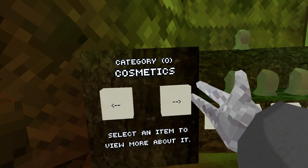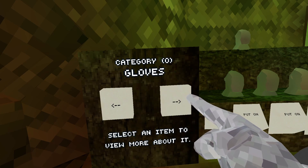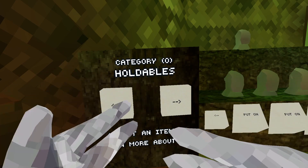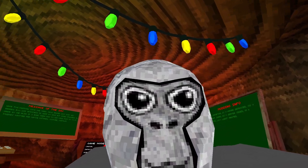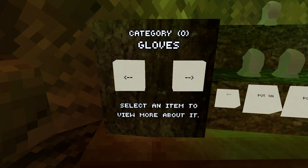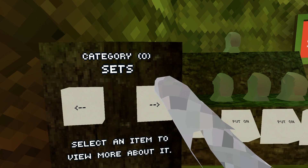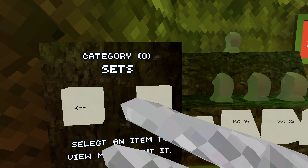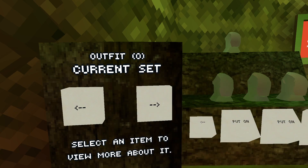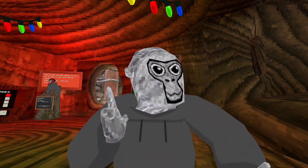Next mod is the Wardrobe mod, which basically allows you to cycle through your cosmetics — your current set, ivory cosmetics you own, hats, face cosmetics, badges, holdables, and gloves. Without this mod, holdables, gloves, and slingshots are all in one section, but now they're separated, which is really cool. There are also slingshot sets which give you all your sets, and a shopping cart where you can add and remove items.